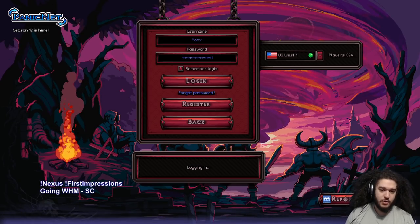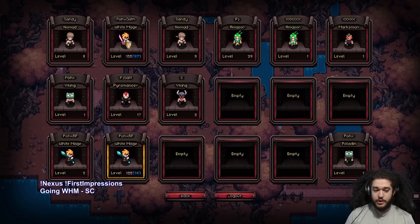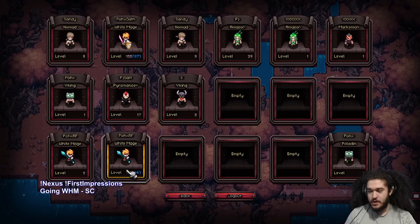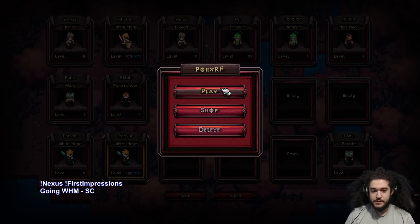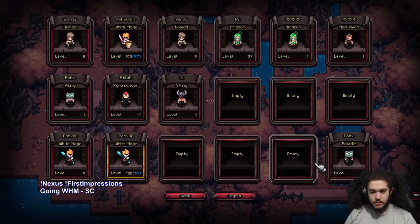When a new league or new season comes out, you see a massive influx of players come in and join the game. You get a seasonal border for your character — so this is my White Mage, as you can see here, with the golden border from this season.